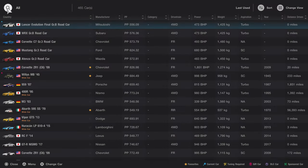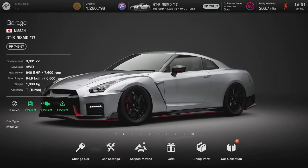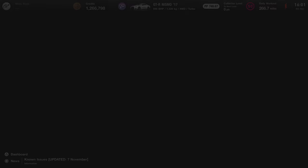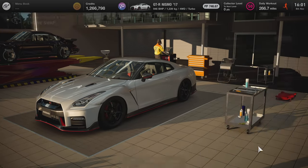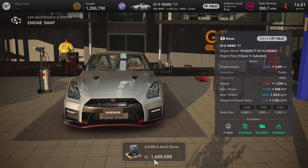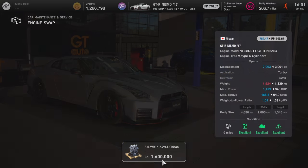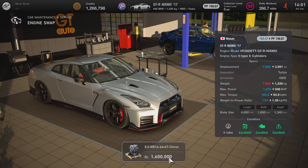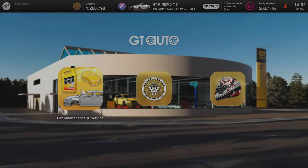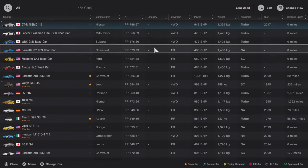Now we're getting onto the big juicy 8-litre 16-cylinder engine swaps. Spoiler alert if you've already seen one of these done. We'll start again with the GTR Nismo - if you haven't noticed, some of the cars I have here are either maxed out or in a weird state of tune, so take with a grain of salt the performance difference between them. Here is the first Chiron swap: the 8-litre W16 64-valve Chiron for a bargain 1.6 million credits, giving you 1,479 horsepower in your GTR. That'll be interesting for a top speed run.